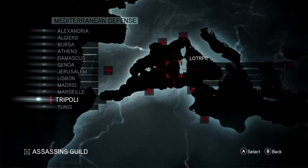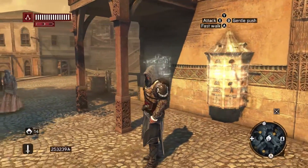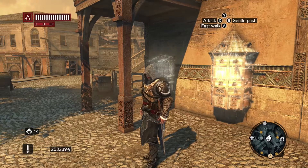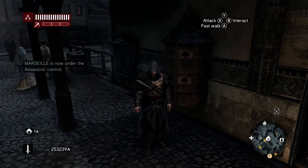Now that we have completely used all of our assassins and can't send any more out, we're just going to sit here and wait. You can go ahead and play the game, collect any animus fragments, whatever you need to do — just spend some time away from the Mediterranean Defense System.